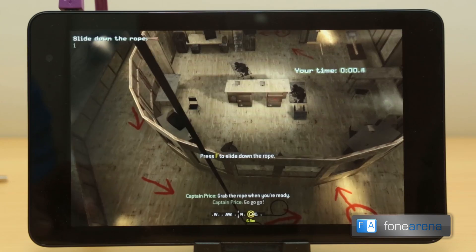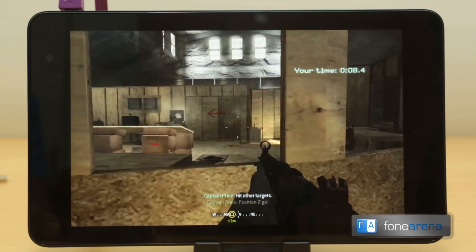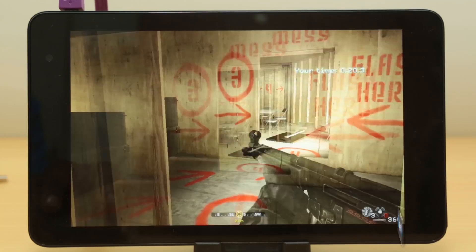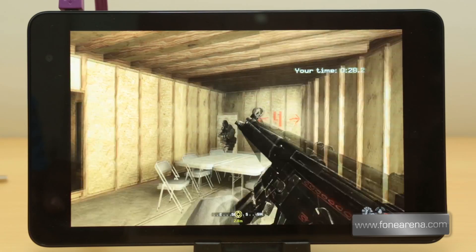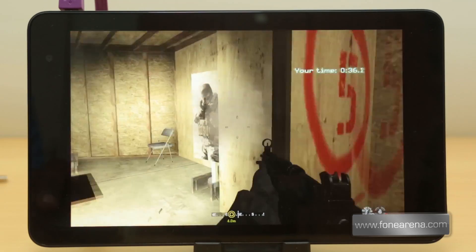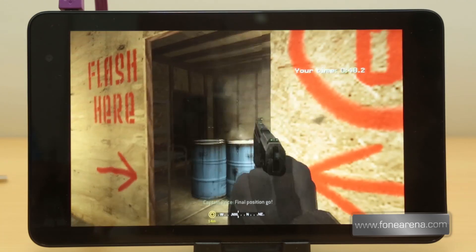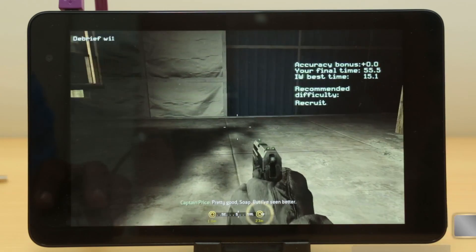Grab the rope when you're ready. Go, go, go! Hit the targets! Hit the other targets! Position two, go! Hit the targets! Position four! Hit the targets! Shoot the other targets! Hit the targets! Flashbang through the door! Hit the targets! Sprint to the finish! Pretty good, Soap... but I've seen better.